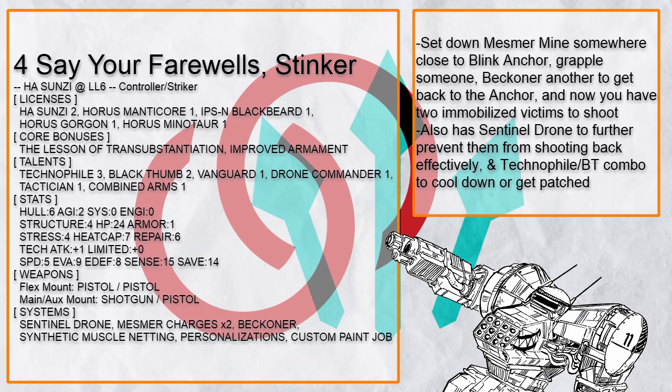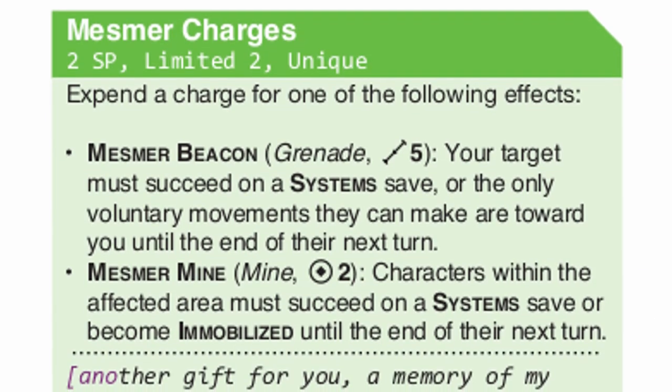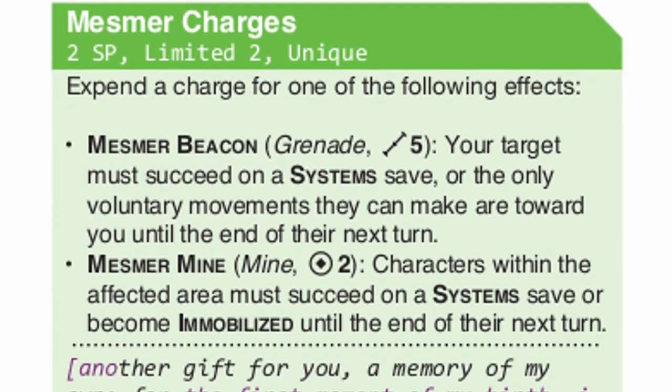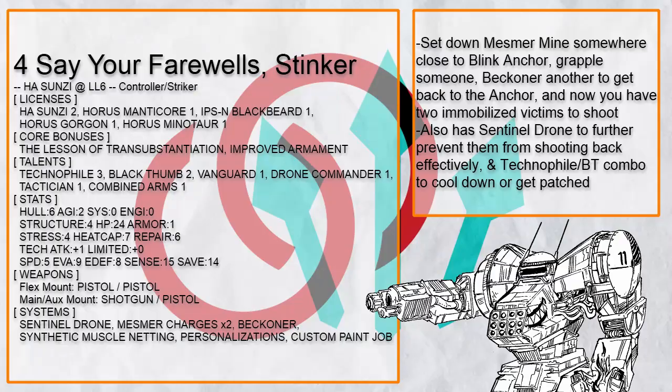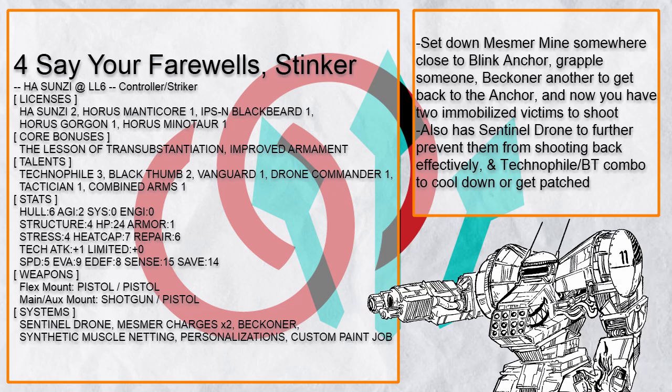'Say Your Farewell Stinker' is a very interesting grappler Sun Tzu build because it has Beckon and Mesmer Mine. Mesmer Mine immobilizes everything in Burst 2, and by placing it down at the right place close to the anchor, you can grapple someone, use Beckon on another, teleport back to the anchor, have them trigger the mine, and now you have 2 immobilized victims with only 1 anchor charge spent. There's also a Sentinel Drone in case you don't even want them to attack.